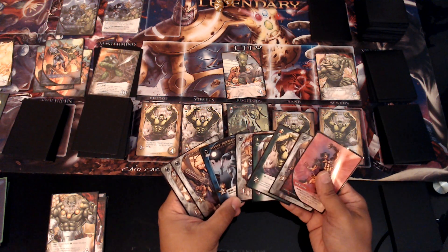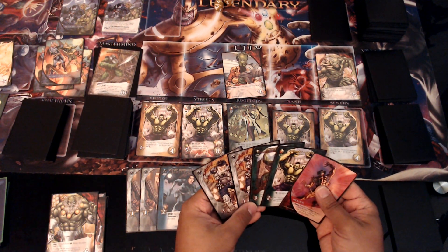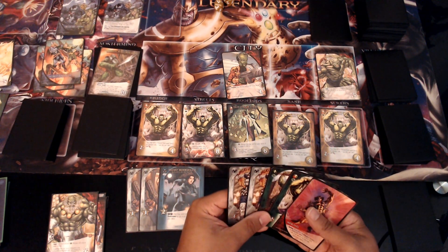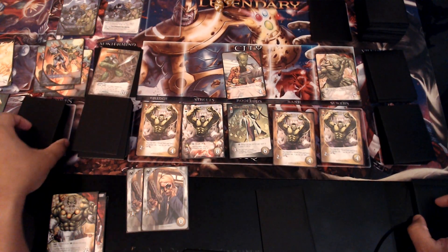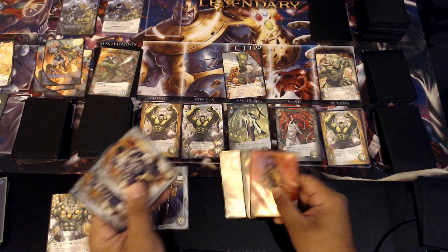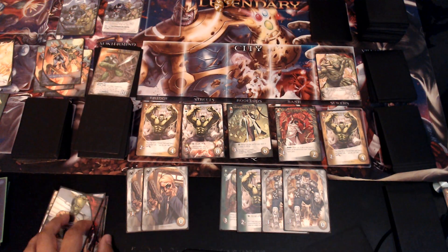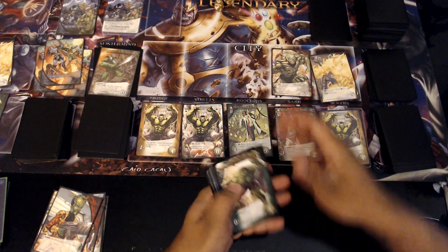Let me send this under cover — put on top of your deck. I've got four recruit; I'll use that to grab Unstoppable Hulk: two attack, you may KO a wound from your discard pile, if you do get plus two attack. Those will come in later when dealing with the scheme twists that force us to take wounds. We've got seven, eight attack — let's kill the Leader. I killed him to get him to move down and grab some bystanders.